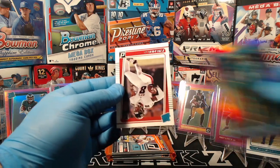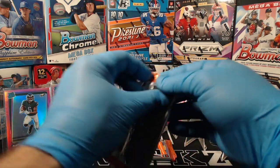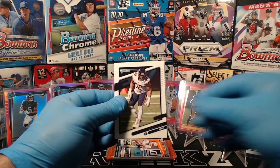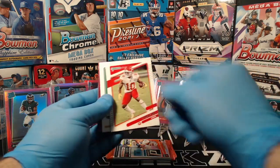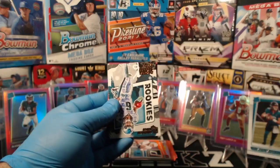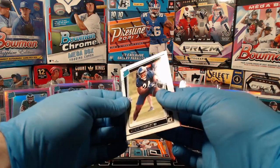Jerome Bettis Legend Series. There's a pink optic: Travis Etienne. We've seen some nice Travis Etienne tonight. And a Kyle Pitts rated rookie for the Falcons. Nice pack there. Khalil Mack, Jeremy Chinn, Robert Woods, Tyreek Hill, Lamar Jackson, Devontae Smith Gridiron Kings for the Eagles. Pink optic: Racy McMath. And Khalil Herbert for the Bears.